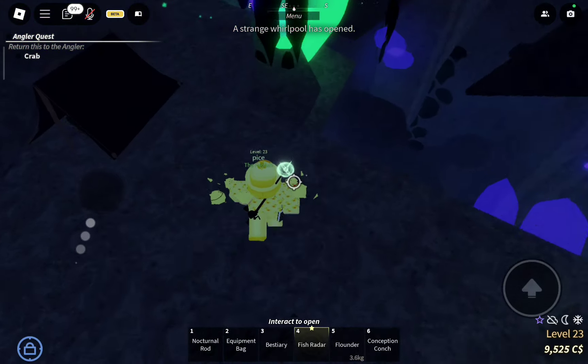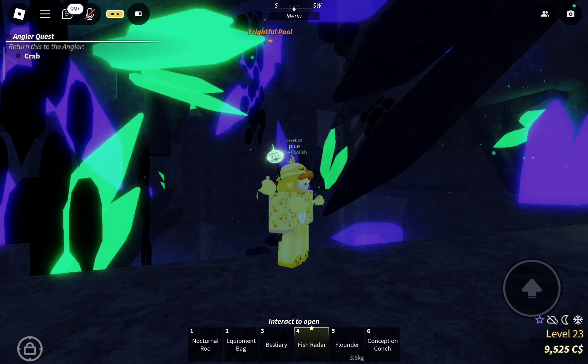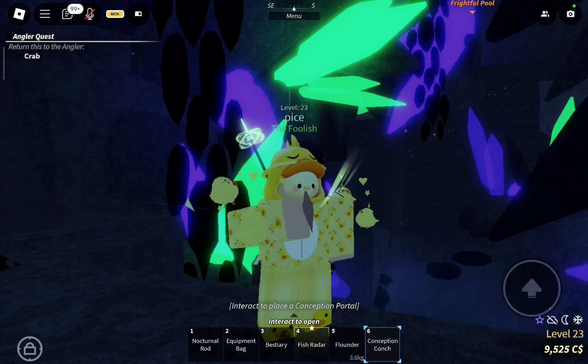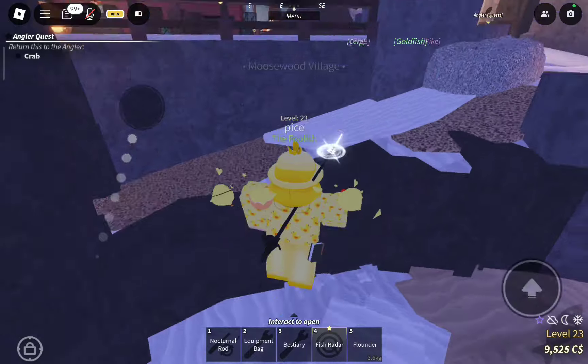To get out of the Vertigo, all you need to do is take out your conception conch — the one you bought for 444 coins — and just click anywhere on the screen. It will open the portal and bring you back to the Moosewood.